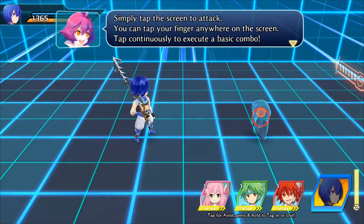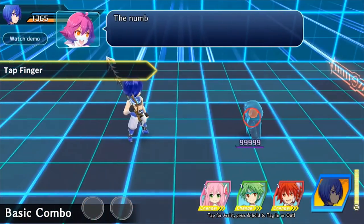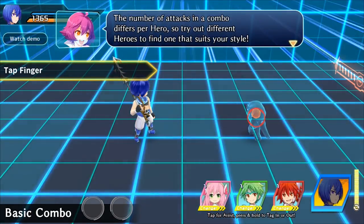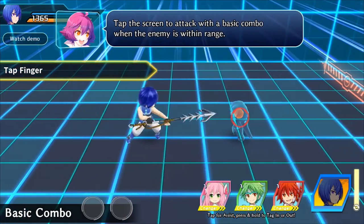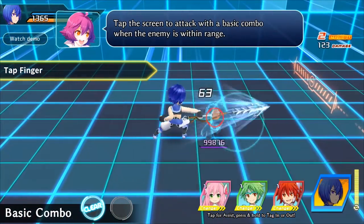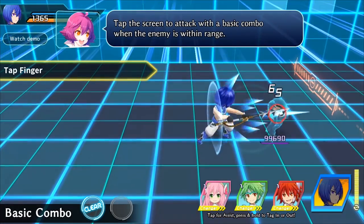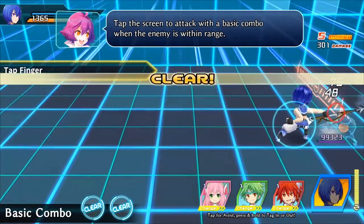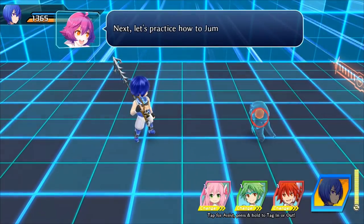Tap the area — okay, he does look like a power ranger right here. The number of attacks in the combo differs per hero, so try out different hero styles. Okay, give it a try. I can't change, okay.